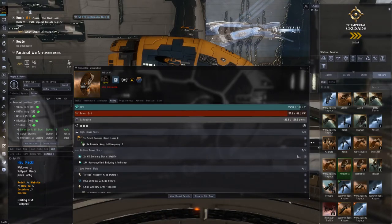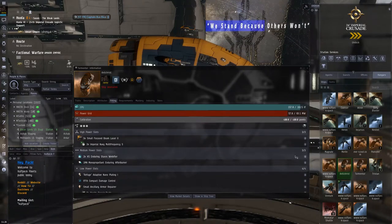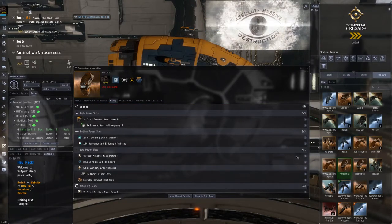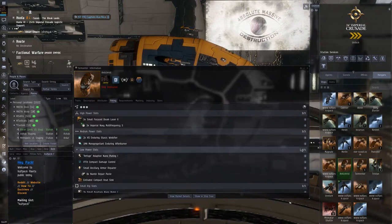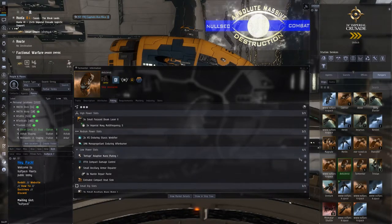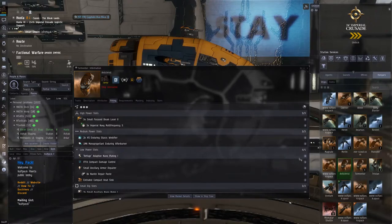The Tormentor can do things that pretty much no other Tech 1 Frigate can do in terms of projecting high amounts of DPS. Looking at the slot layout, we have three high slots, all taken up by guns, with three turret hardpoints. In the mid slots we have three available slots — not a lot of room for utility, but enough to fit a prop mod, a scram, and a web. In the low slots we have four, giving options for speed, damage, and damage resistance.